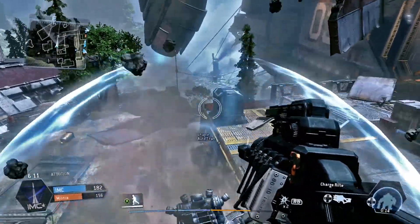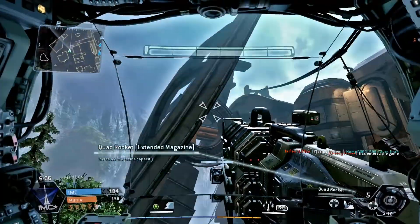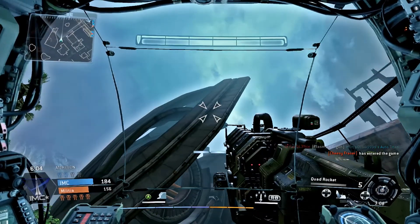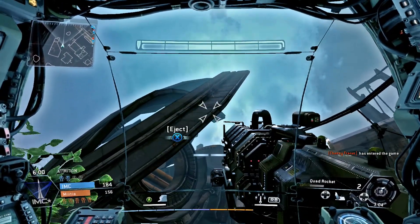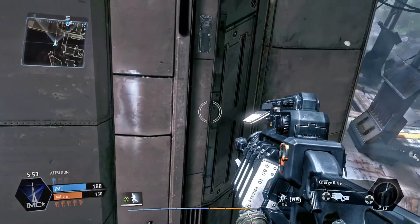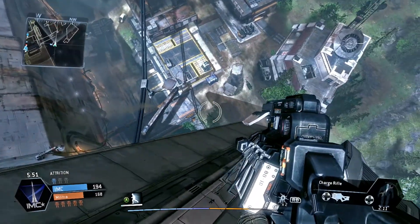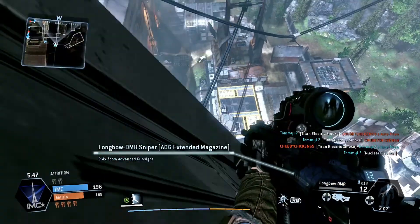I'm going to show you what you have to do. Get in your titan and I'll show you the point where you have to jump to — right up there on this piece that's moving out there in space. That's where you want to hit. So you're going to eject out of your titan and aim for that section. Anywhere up in there is fine, just make sure you hit that piece of steel. Now you can see I'm just kind of floating up here.